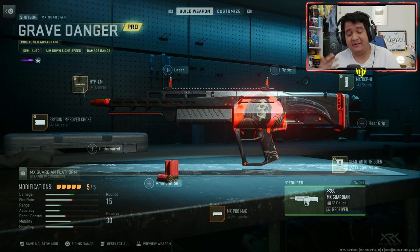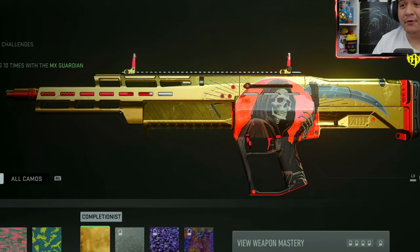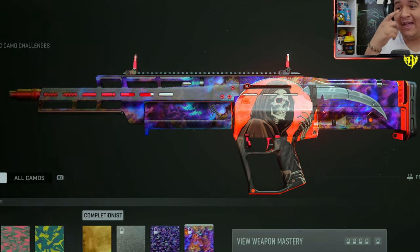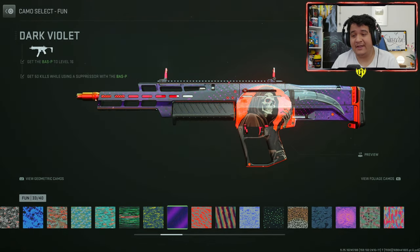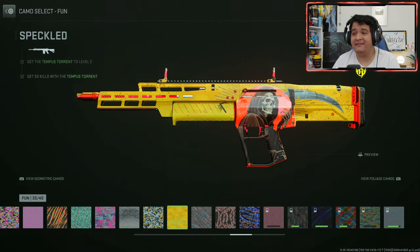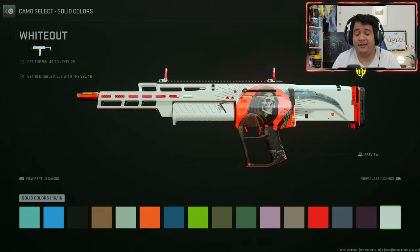Now when it comes to the MX Guardian, same thing — you can change any of the attachments except for the ammunition. Just don't put in ammunition and you'll keep your tracers. And when it comes to the Gold Camo, here's how it looks. Here's how the Platinum Camo looks, the Poly Atomic Camo, and the Orion Camo. These guns look great with anything, honestly. Here's the Bioluminescent Fun Camo, the Dark Violet Purple Fun Camo, the Germinate Fun Camo, as well as the Goodnight Vibes Fun Camo, the Neon Peaks Fun Camo, and last but not least, the Speckled Yellow Fun Camo.